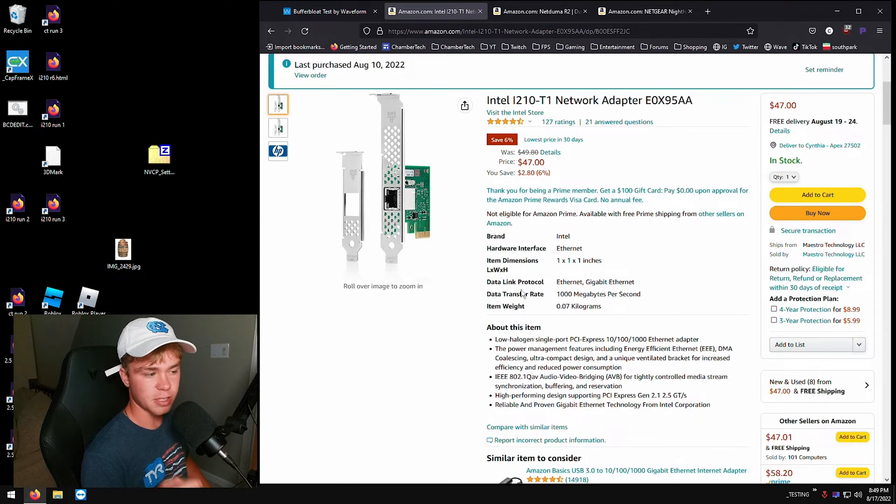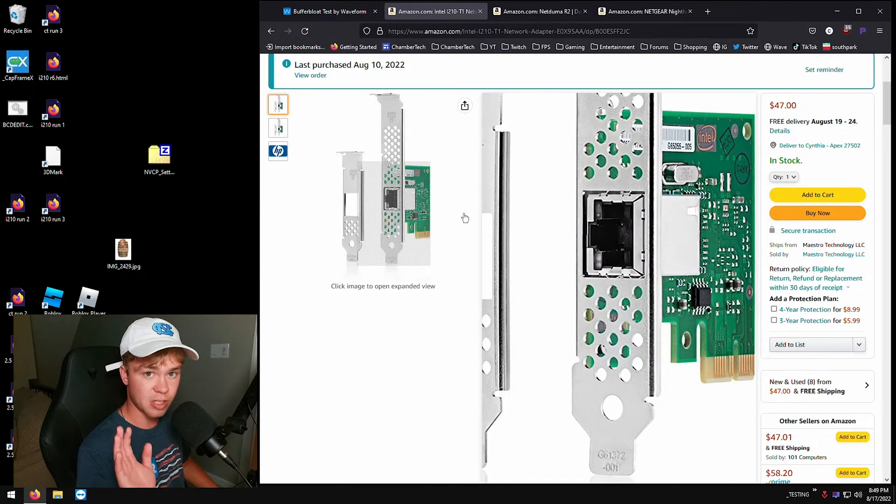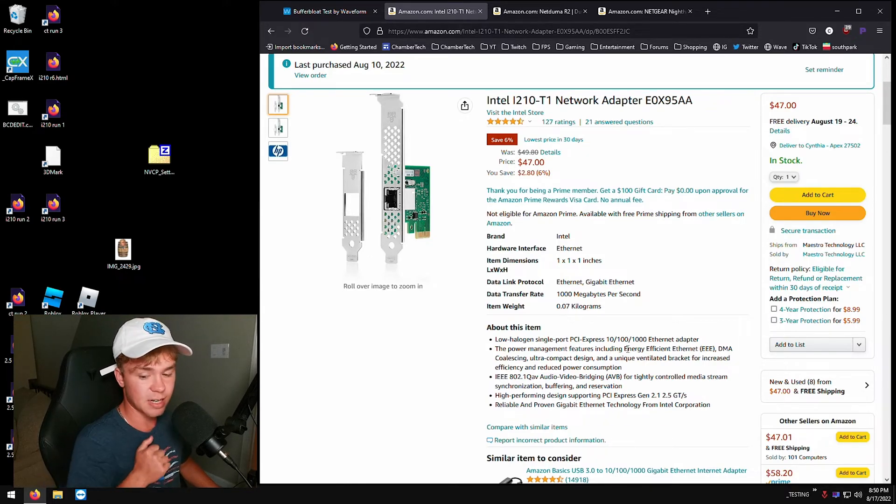Now we're going to go over some things you can purchase to actually increase your performance. First of all, the i210-T1 — this is the one to buy. This is the one I have. It's a very small PCIe card that fits into a 1x slot. I'd highly recommend getting this. The decrease in buffer bloat is very significant, and I actually noticed better hit reg with this.